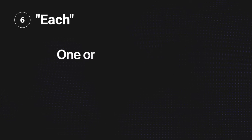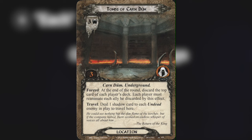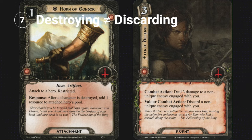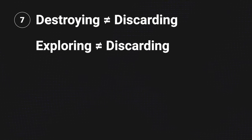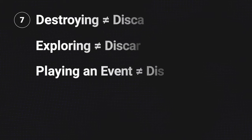The word 'each' refers to one or more things, but never zero. For example, the Tombs of Karn Dûm has a travel cost that says: deal one shadow card to each undead enemy in play to travel here. 'Each' means one or more, so you need at least one undead enemy in play to travel there — if there are none, you can't pay the cost. Also, when you place a hero, ally, or enemy in the discard pile as the result of being destroyed, that is not the same as discarding that card. Likewise, exploring a location or playing an event are not the same as discarding. This matters for allies like Galdor who trigger off of discarded cards.